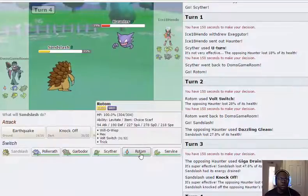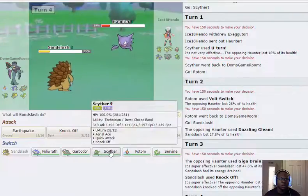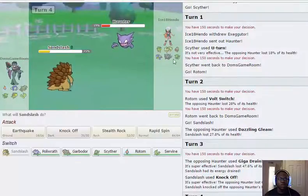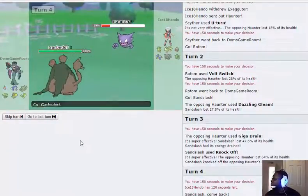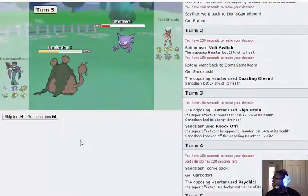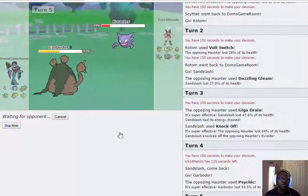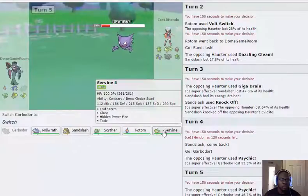I want to go into my own Rotom but I feel like he'd Shadow Ball. Garbodor can't be touched by Haunter. I get up a Spike — oh he's got Psychic, that changes things. I'm wondering if Leaf Storm will kill him but I don't think it will. I can still Volt Switch again here.